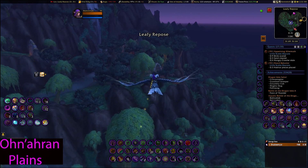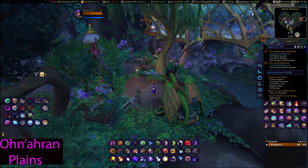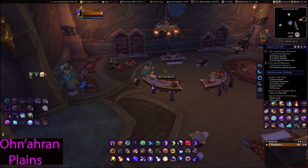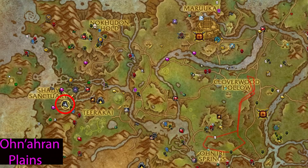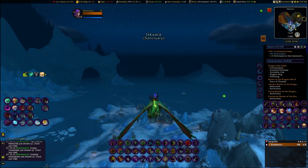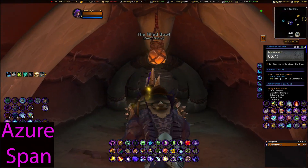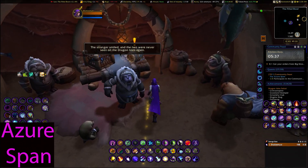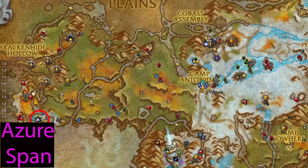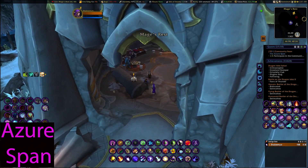The last destination for Ohn'ahran Plains is Shady Sanctuary at 28, 60. Our last zone is Azure Span — I started at Iskaara, coordinates 12, 49. My second destination in Azure Span was Camp Antonita at 46, 40.